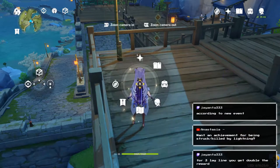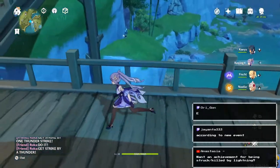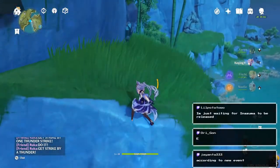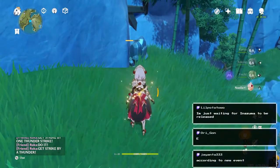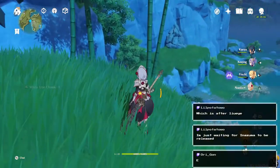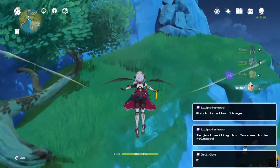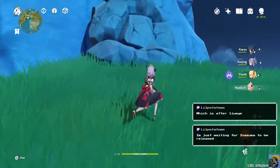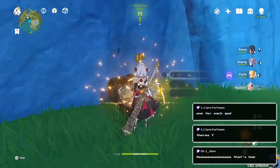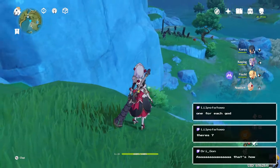I wasn't trying to switch characters - I was trying to look at the map. Let me just navigate to this. There's gonna be a whole other area released - I can't believe it, I bet it's massive. Oh, there's a treasure back there, I know it - behind this rock there's got to be a secret. If this was Zelda you would just drop a bomb right here. There's one for each god - oh my gosh, that's so awesome, I've got a lot to cover then.